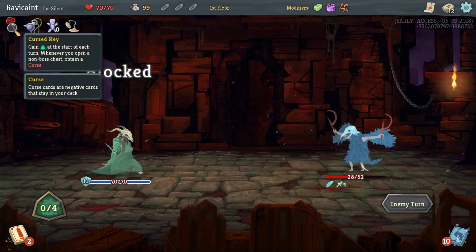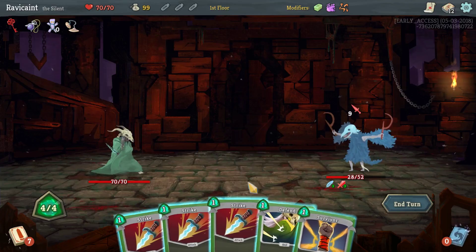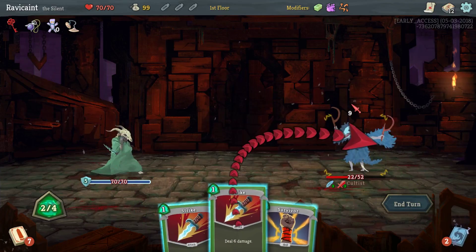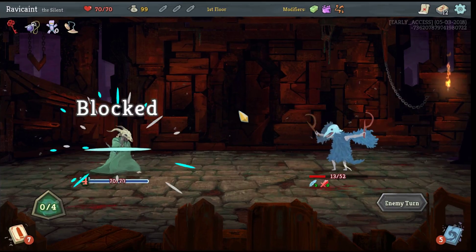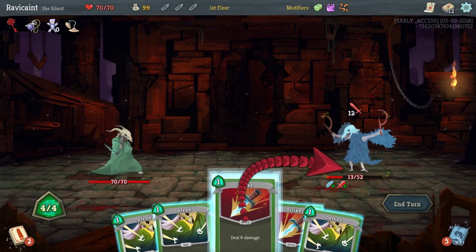So I need to have curses, essentially. We're going to strike, defend, strike, and survivor it up. So far so good — not taking any damage, just going a little bit slower. Killing this first guy here, but he granted you the 52 health, so...